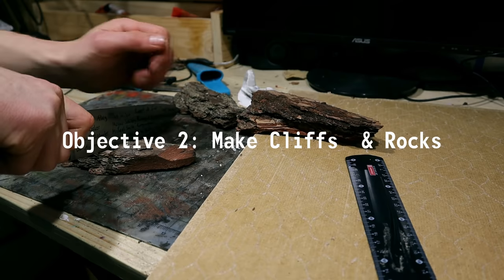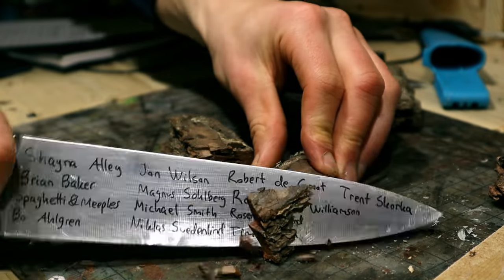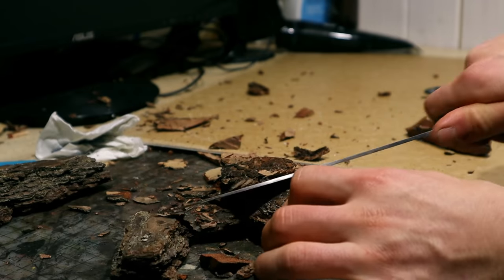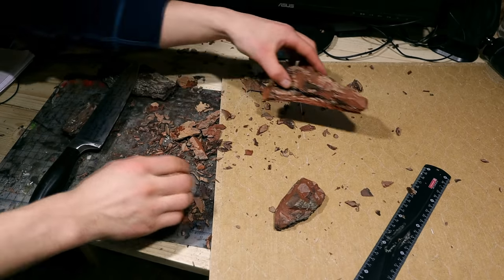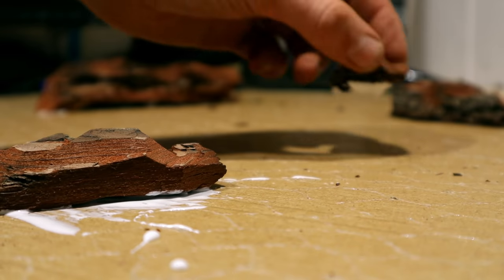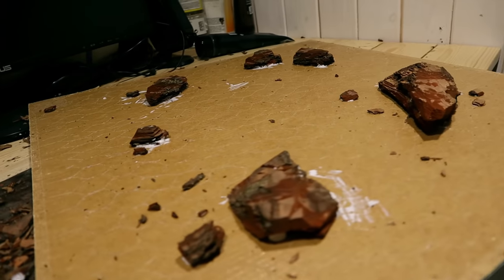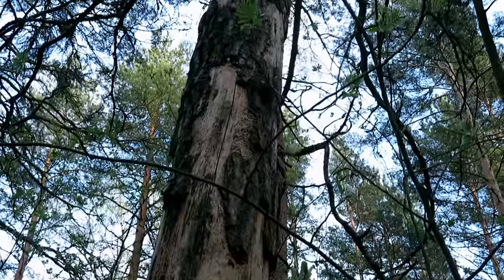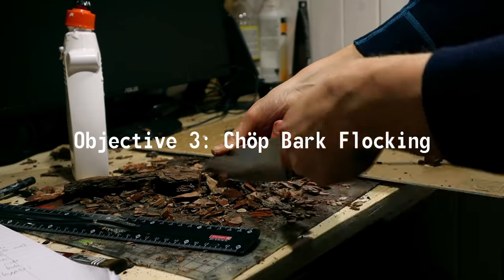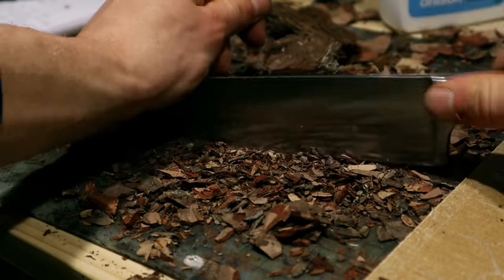I began by creating a few high areas and larger rocks from bark. I chopped the pine bark into suitable pieces and then attached the bits with PVA glue. To get bark such as this, you can try to find a large pine tree, preferably a dead one. I continued by chopping up bark into smaller bits — this is used as gravel and sand.